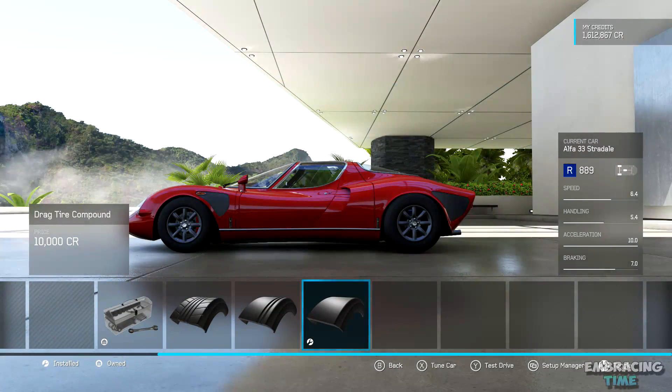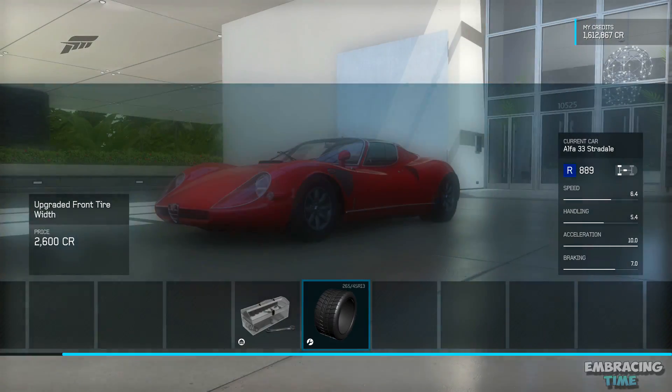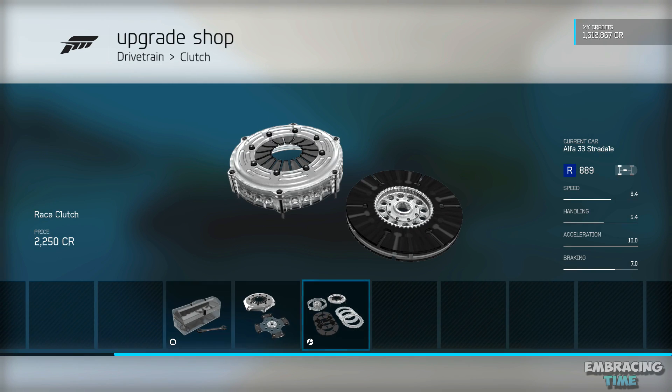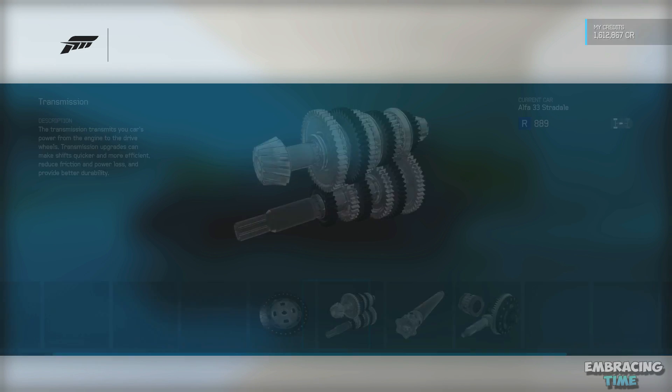I also made the front and rear tire width as wide as possible. Everything else from here is actually maxed out completely except for the roll cage. Be sure to stay till the end of the video to find out how you can download the tune for yourself instead of actually taking the time to build and tune it.